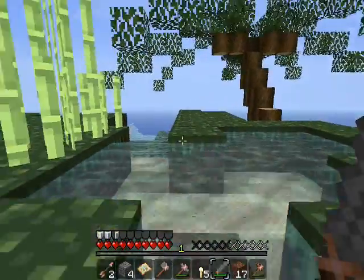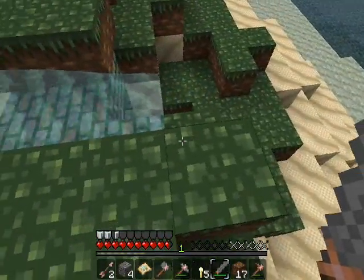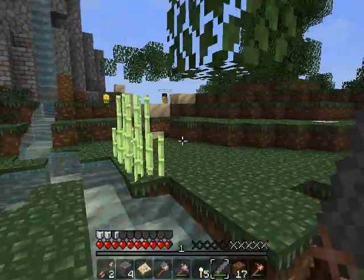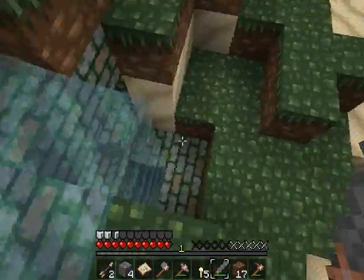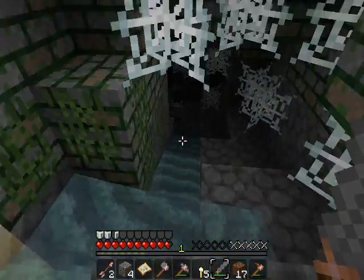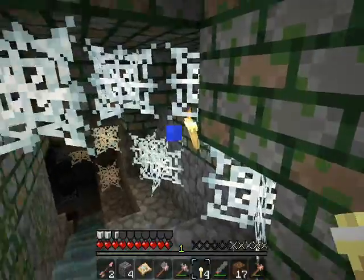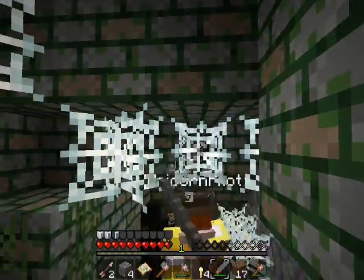Wait, I think I have mossy cobblestone right here! There's some down here, Kyle. Where? Over here — I found it! Wow, there's a cave too, with lots of nasty cobwebs inside it. I'm scared, Kyle! Whoa! Oh no!